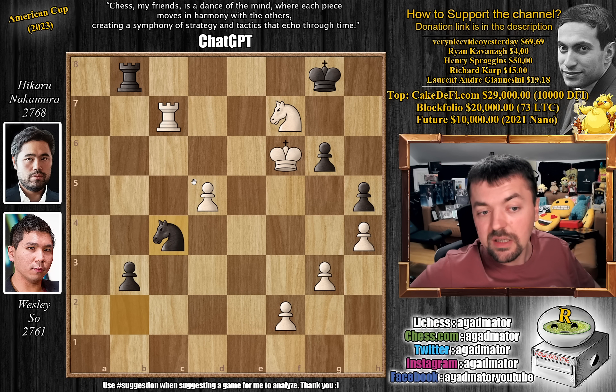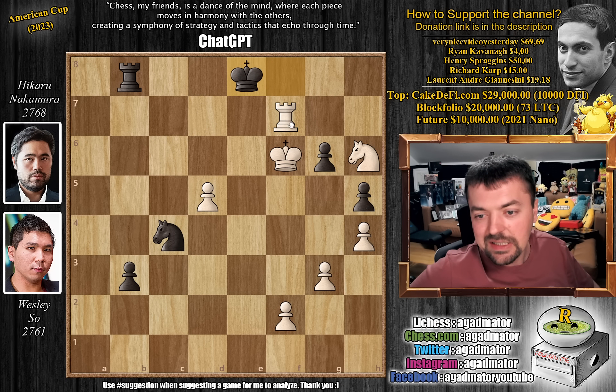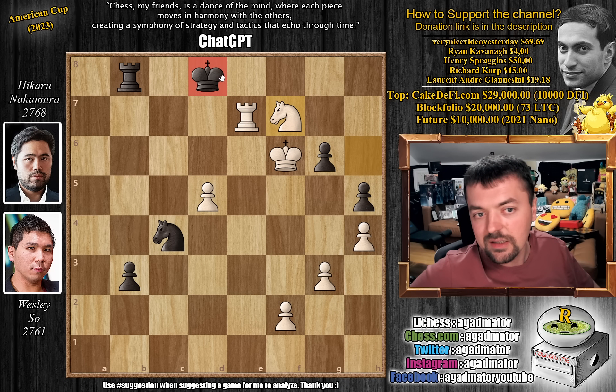Instead Wesley played knight captures on f7, which still gives White a lot of pressure but it's just not winning by force. Knight to c4 by Hikaru, now even offering a knight — but if you capture that, b2 just wins. Knight to h6 with check, king to f8, and now rook to f7 check — the king hunt begins. King to e8, we have rook e7 check, king to d8, knight to f7 check. Hikaru didn't even want to go back; he goes to the queenside now — he wants more than a draw. King to c8, now pawn to d6 advancing the passed pawn.